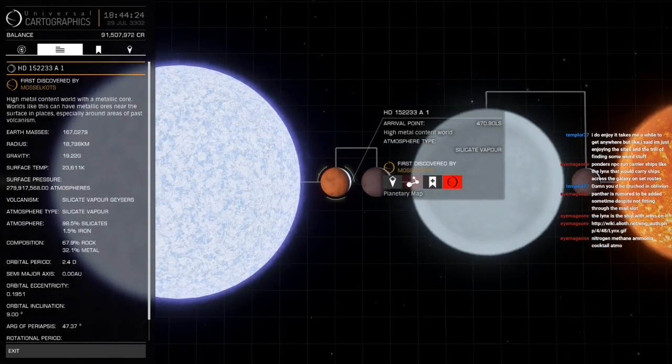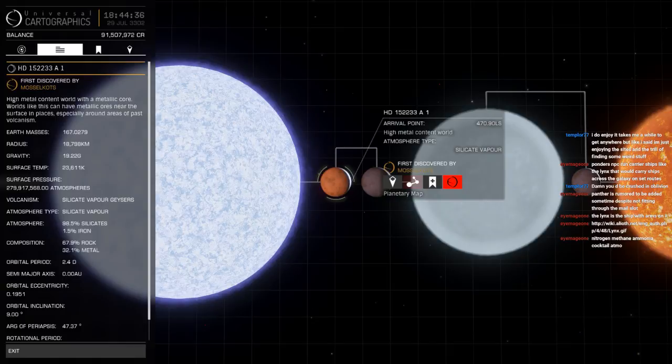Gaze upon the terror. Gravity: 19.2G, surface temperature: 23,000 Kelvin. Surface pressure: 279 million atmospheres — nearly 280. Silicate vapor geysers, silicate vapor atmosphere. The atmosphere is 98.5% rock and 1.5% iron.